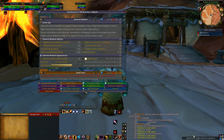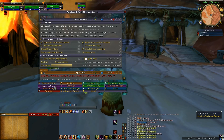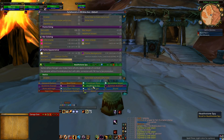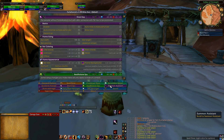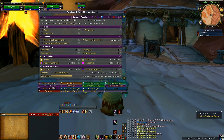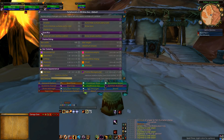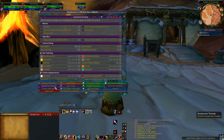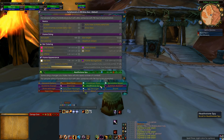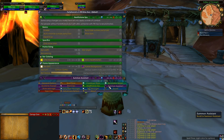Spell Timer automatically has Soul Shard Manager, Shard Spy, and Health Stone and Summon Assist enabled by default. If you click the options you can scroll to each one and disable them individually — I've already disabled them for this demonstration.